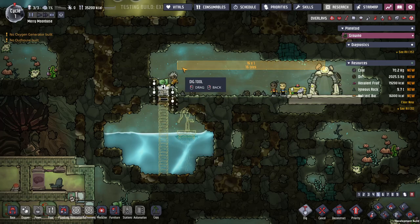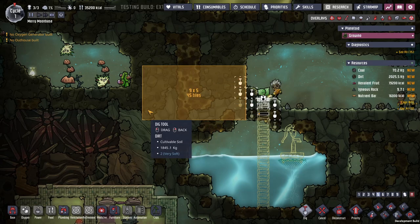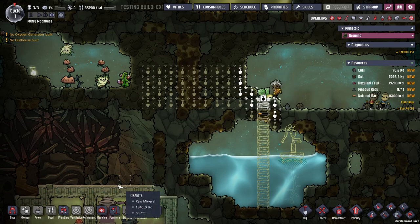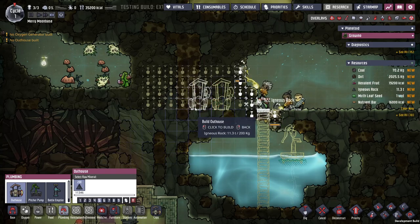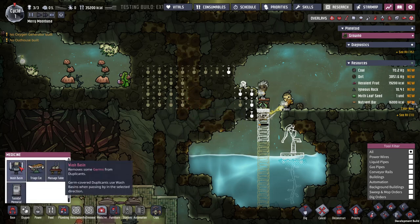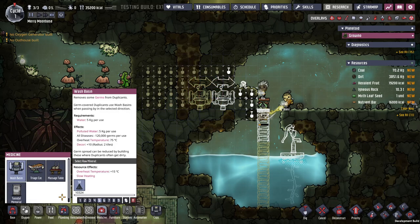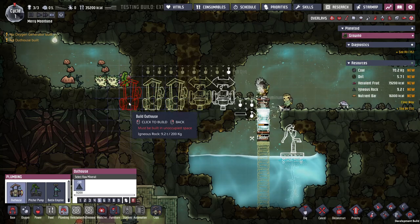Let's do some bathrooms and some bedrooms. I want sinks there. It's been a while since I played at the beginning — wash stations. And then I want... not gases.